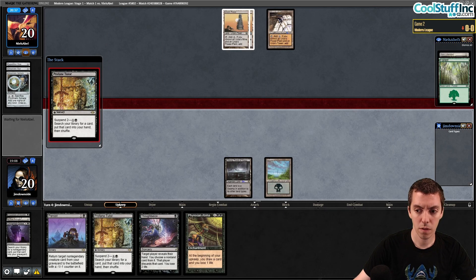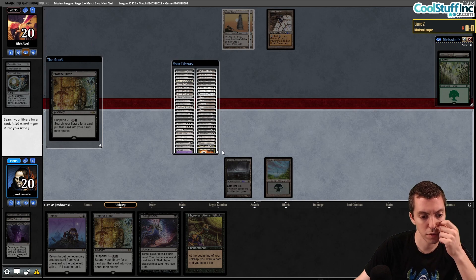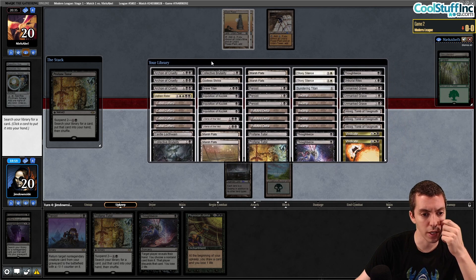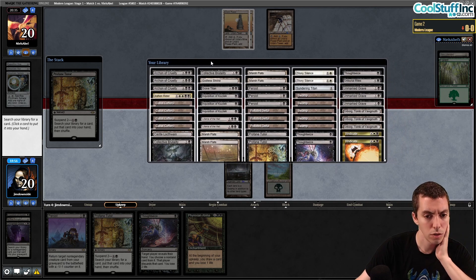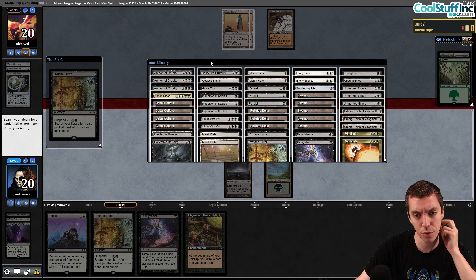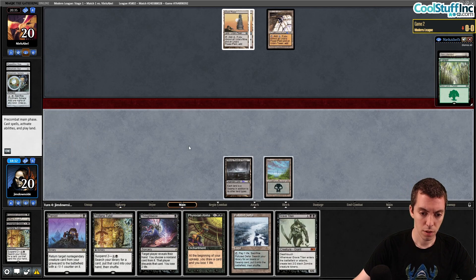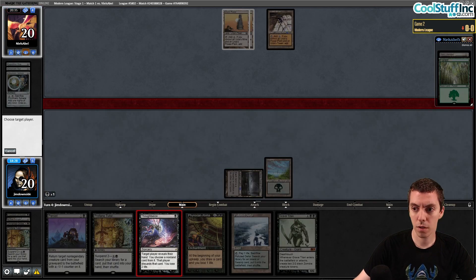Urza's Mine, yeah — untap, resolve Profane Tutor. I almost want to just get a land here. I want to cast Thoughtseize and Persist this turn. I don't think Coffers is doing a ton for us — Coffers is better in slower matchups, and this is not a slow matchup. Let's get a fetchland we can tap for black with Urborg and get the white later if we want it. We play Sundering Titan off Persist for sure.